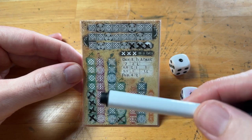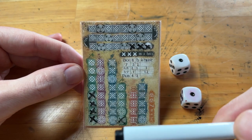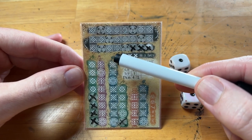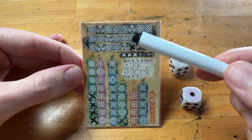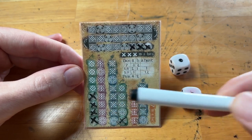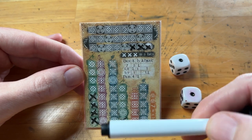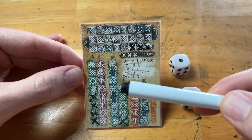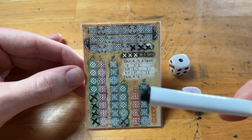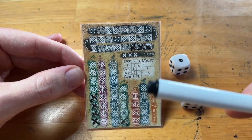The heroes have four main stats spread across the different columns. First, the little axe icon is attack — when rolling dice, you can modify those dice by spending attack. Next, the shield is defense — when the Banshee gets hits on heroes, you use up defense from those columns. The horn is courage, which can act as either attack or defense. And finally, magic — represented by little runes — allows you to re-roll, either when the hero rolls or when the Banshee rolls, so it can save you from a bad roll either way.